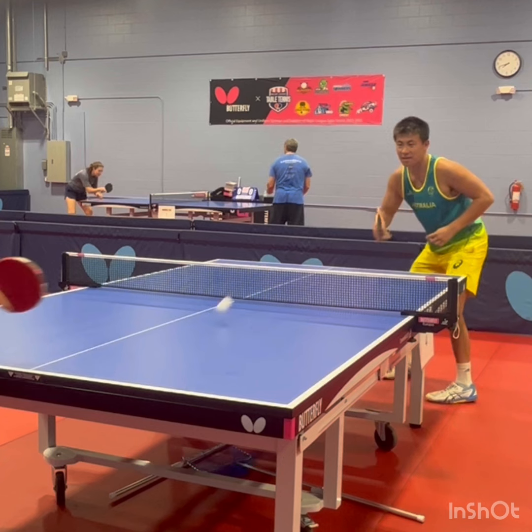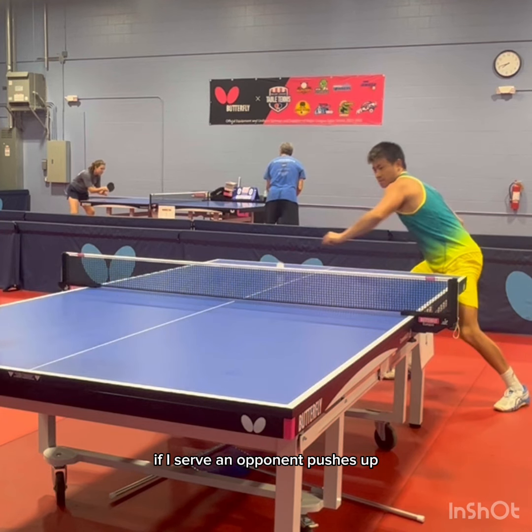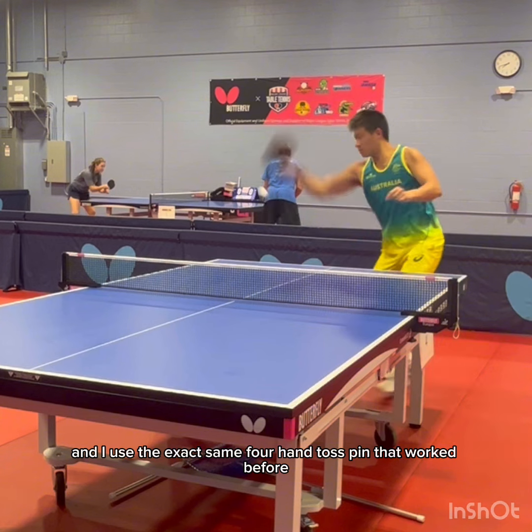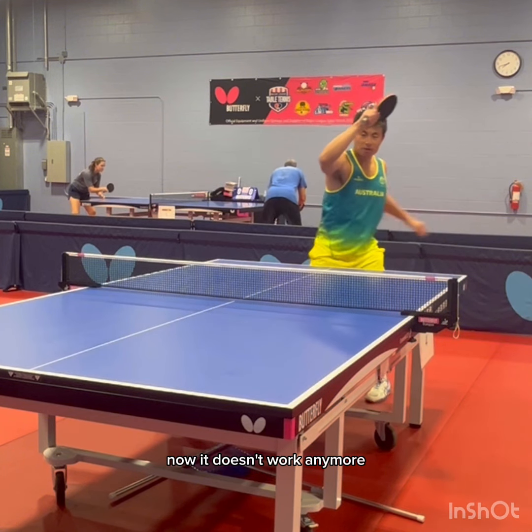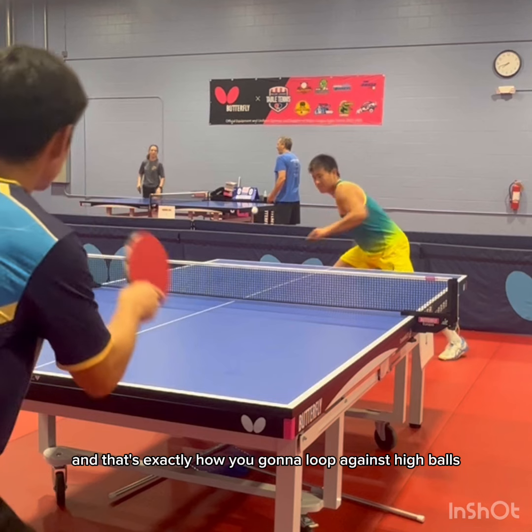Have a look here — I'm really copying the mistake that you guys make. If I serve, the opponent pushes up, and I use the exact same forehand topspin that worked before, now it doesn't work anymore. We need to get around and over this ball, and that's exactly how you're going to loop against high balls and put it away.